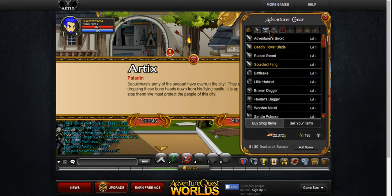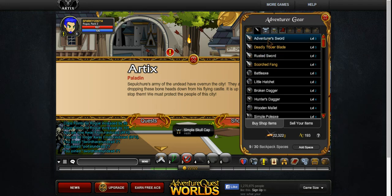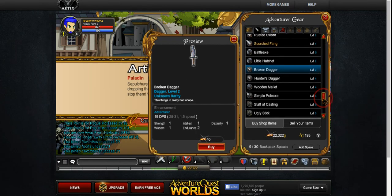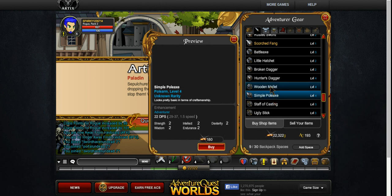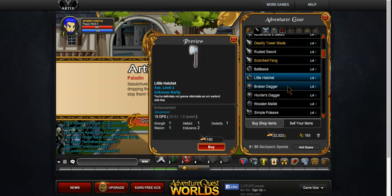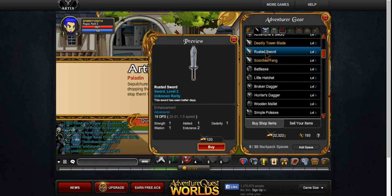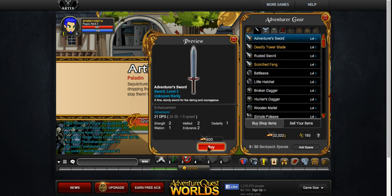So, okay — a hood as well. He has a simple skull cap. Sure, I guess I could buy that, it's only 50 bucks. Added. Any daggers that I could get? Because I'd love to get some new daggers. All he has are hunter's daggers. When am I gonna get a freaking dagger that I can use? Little hatchet. Scorched fang. Rusted sword. Deadly tower blade. Adventure base sword. Can I get the adventurer's sword? Yeah.